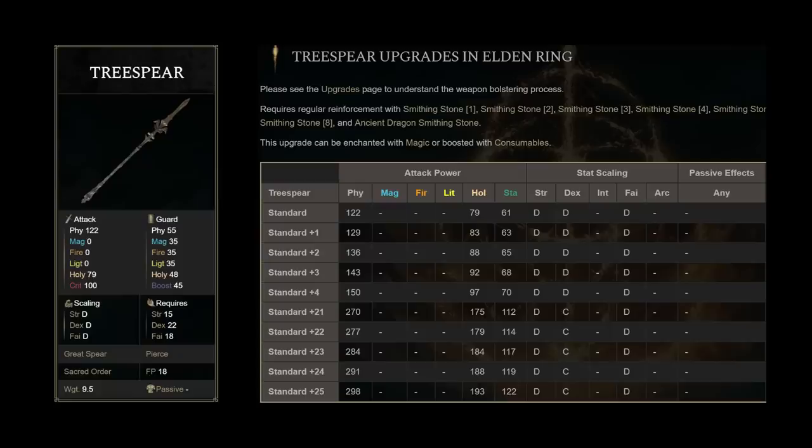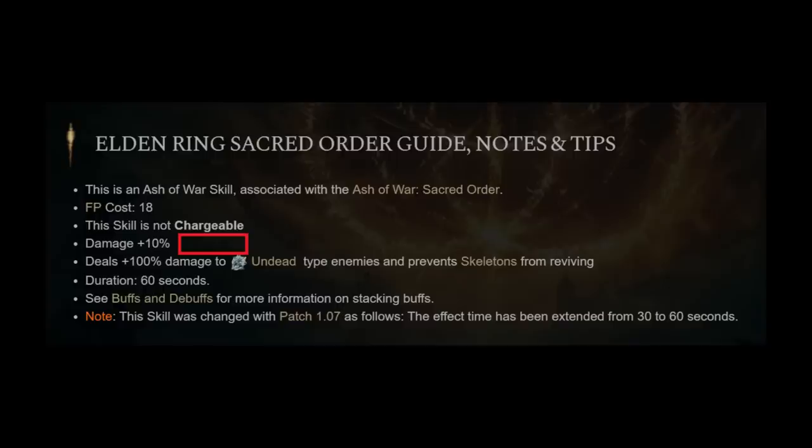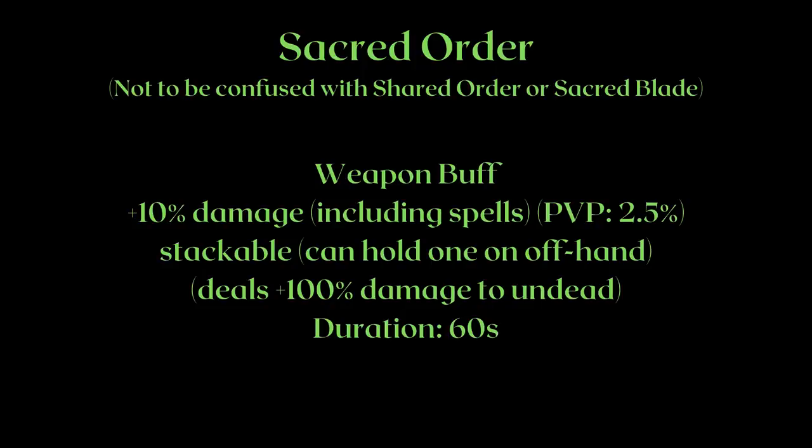Next is the Tree Spear, one of the few weapons where you can still buff it despite it having a secondary damage type. It has a generic weapon art, Sacred Order, which you can get from Ashes of War. Sacred Order was recently buffed in patch 1.07, allowing it to be much more viable in PVE outside of killing undead enemies. This is a weapon buff that lasts for 60 seconds, and it increases your overall damage by 10% and gives you a 100% damage bonus versus undead enemies. The reason it is bad for PVP — which you might not know because the wiki is still missing it — is that it has a PVP modifier, nerfing its buff to only 2.5% in PVP.